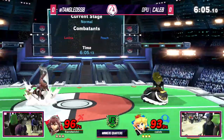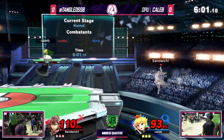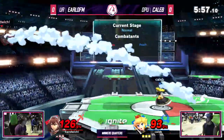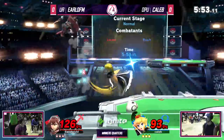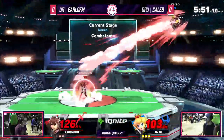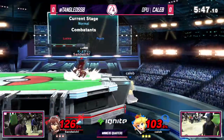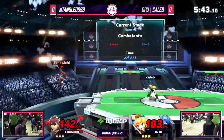Earl loving that neutral. He really wants to kind of control the half of the stage, basically a little bit past the Lucina forward tilt range. He has to be really careful too, because I think most people would agree that Peach manages to get more off of a single hit at those early percents than Lucina would. So those early hits are incredibly important.